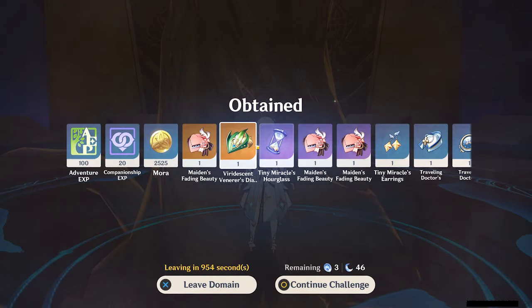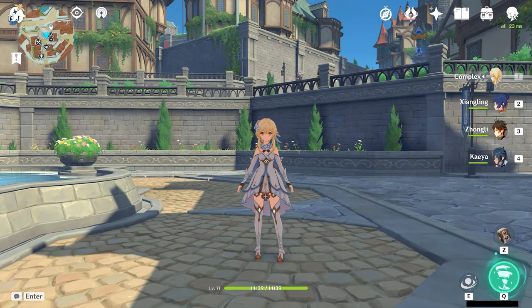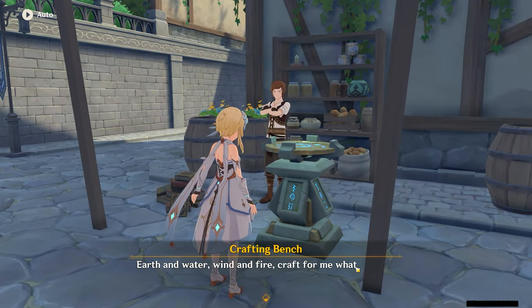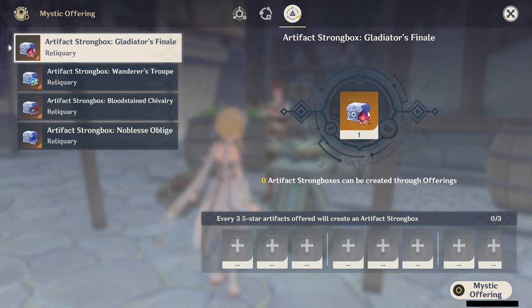In order to transform your artifact, you're going to need to head over to a crafting station. All the major cities have one, or you can use the one at your home if you already have a crafting table built. In the top row, you'll notice that there's now a third new icon called Mystic Offering.